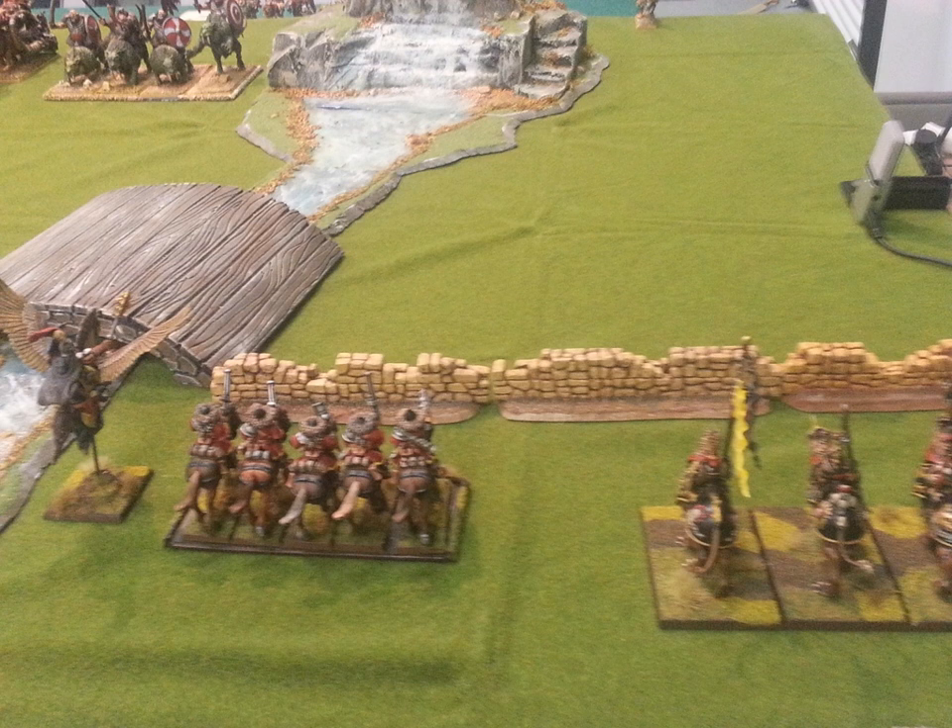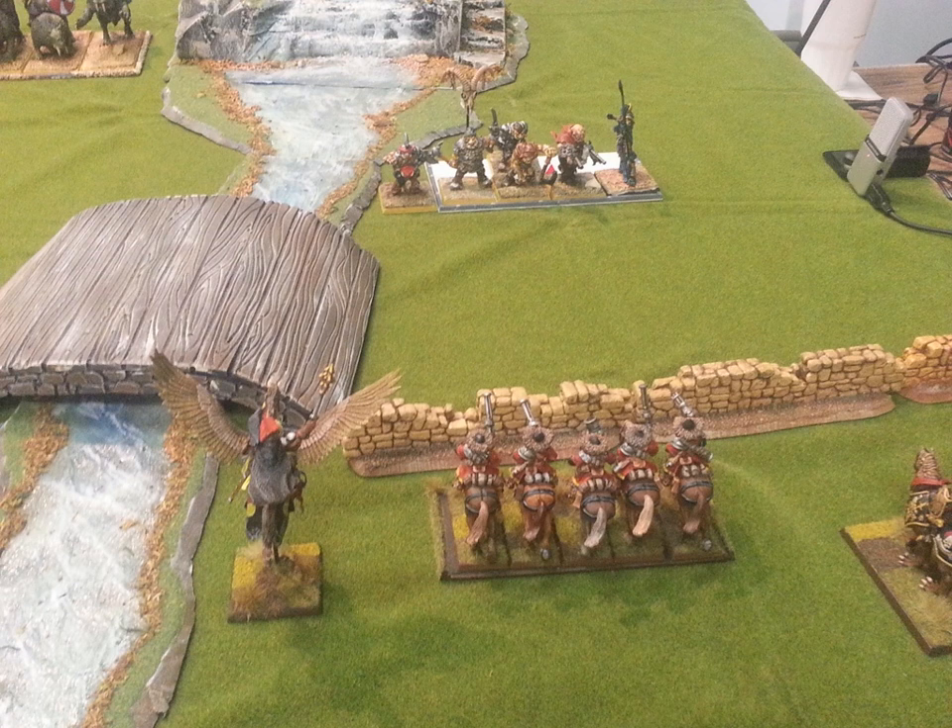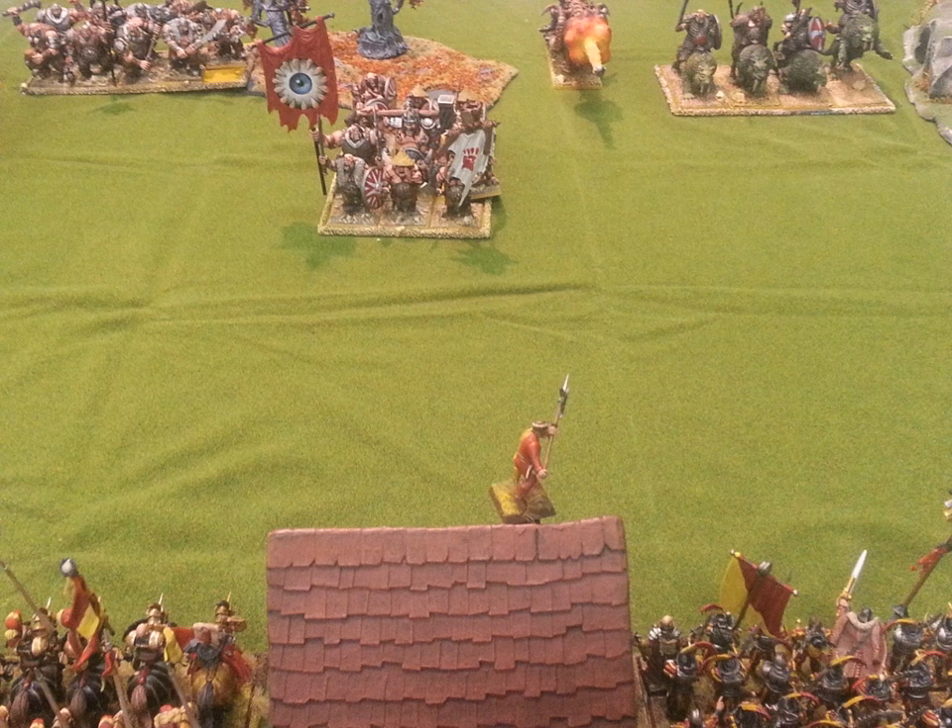On the right, he has a unit of scouting Maneaters with Poison — I'm not sure where they'll go, and it won't be wonderful wherever they go. He put them here, and of all the places, I'm okay with this. With me going first, it's a fairly easy charge with my Demigryph Knights into those Maneaters. He's using a card that allows him to Vanguard one core unit — he takes his bull unit with all those characters with the Banner of Swiftness and Vanguards them up, meaning he can probably charge first turn. That's rough.